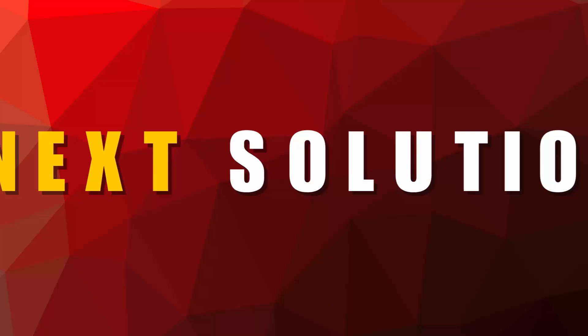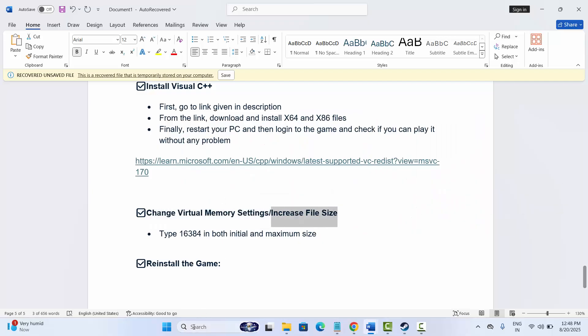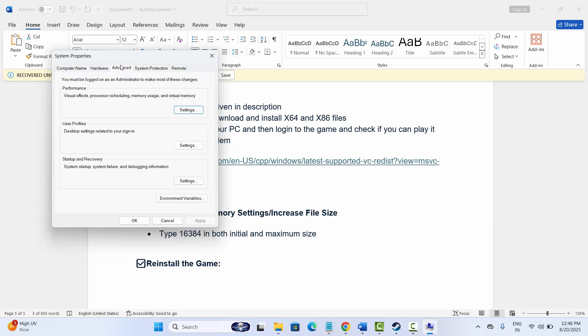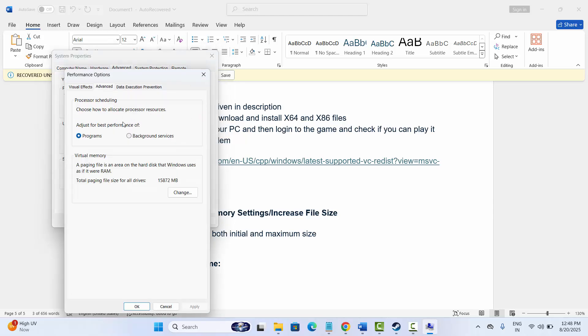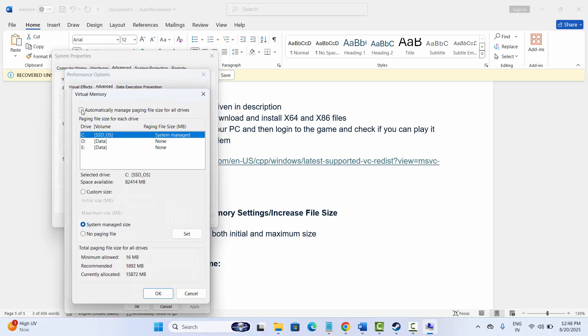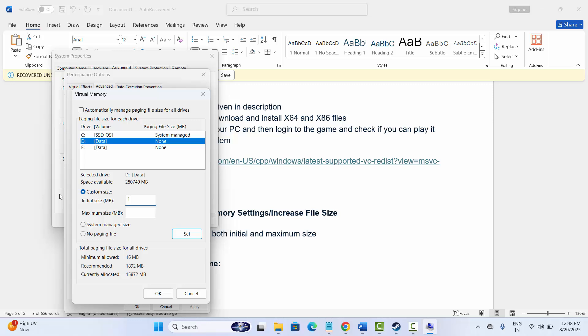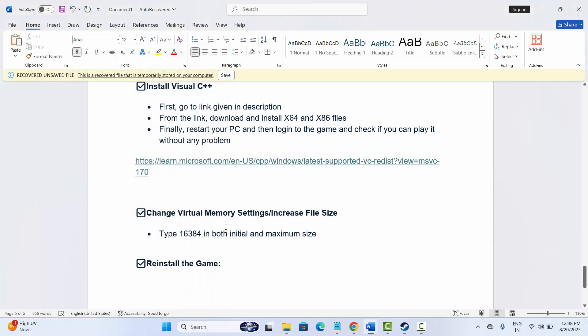The next solution is to change virtual memory settings or increase the page file size. Go to the search option and search for View Advanced System Settings. Click on Advanced, then click on Settings. Click on Advanced again, then tap on Change. Disable automatic management, select your game drive, and click on Custom Size. Type 16384 for both the initial size and maximum size. Click Set, then OK, and try to launch the game to check if it's working.